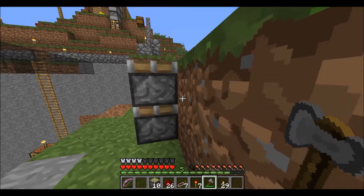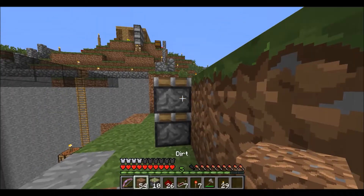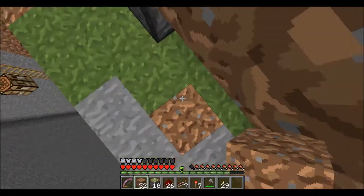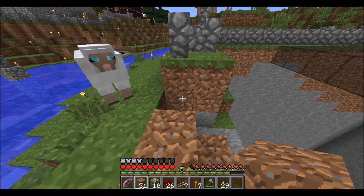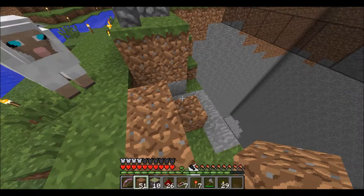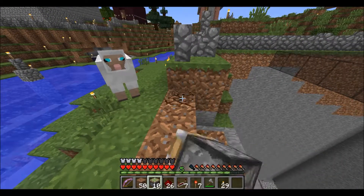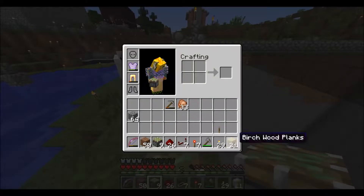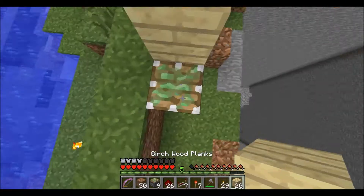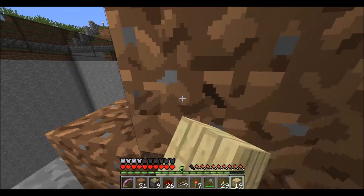Next we'll want to go down here, put temporary blocks up — one and two. There we go. Let's see if it's two away. Sticky piston — no, it should go right here. There we go, and then our door blocks. There we go. Go ahead and get rid of these temporary ones down here.